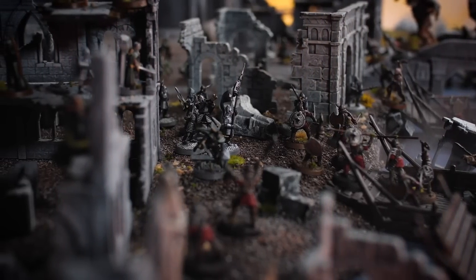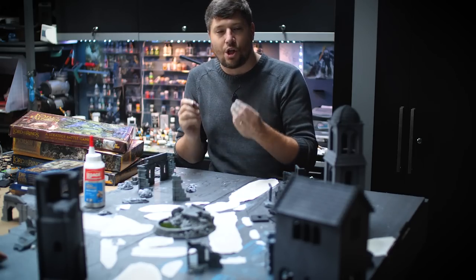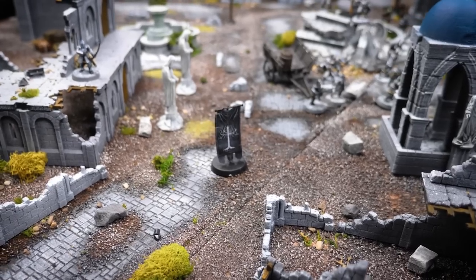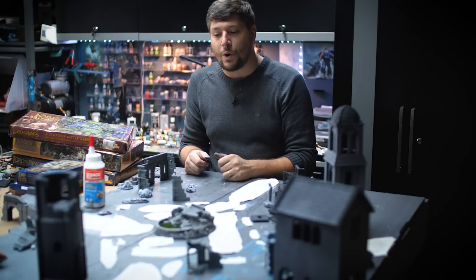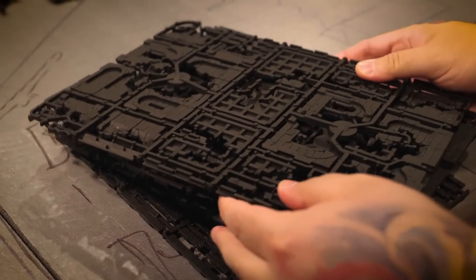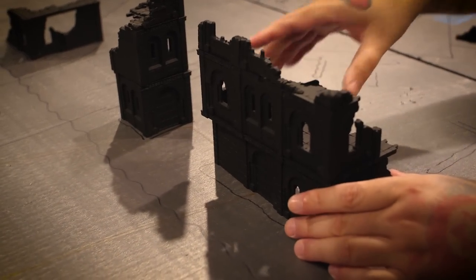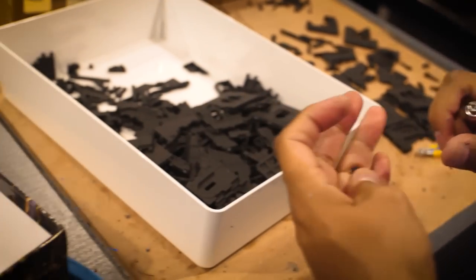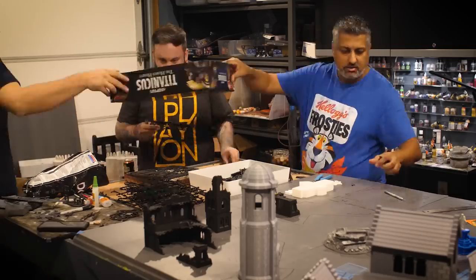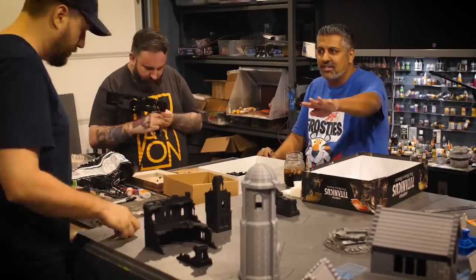To recreate that battle, I'm going to need a shoreline where boats can go, a ruined bridge, lots of ruined buildings, streets and roads and places to fight, as well as tons and tons of ruined walls. This new Osgiliath box set comes with some ruined Gondor buildings that I think are some of the best terrain Games Workshop has ever come out with. It's incredibly modular and I'm really impressed with the design — it goes together really well.